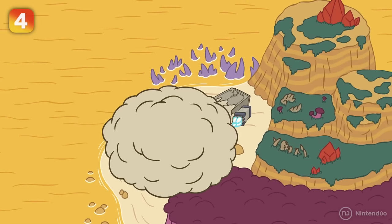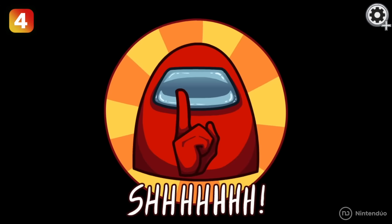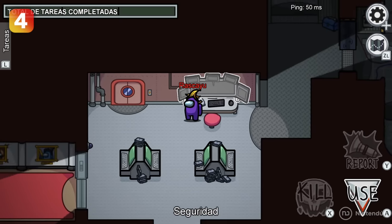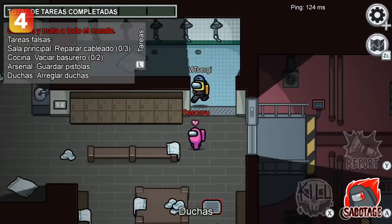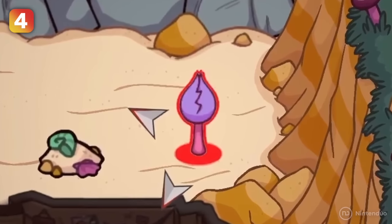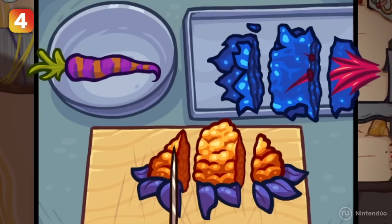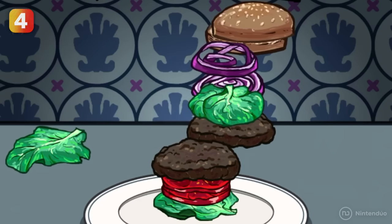Now that the Skeld is destroyed, the crewmates must manage without their technology to find who the imposter is. The mechanics, already known from other maps, will have a new version: security cameras with different screens are now giant binoculars on top of a hill. Vent hatches have been replaced by curious carnivorous plants that transport you to another location and can hide you. And the food minigame has been replaced by cutting vegetables that grow natively on the island — not bad, but the burger on the ship looked much better.